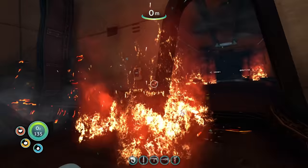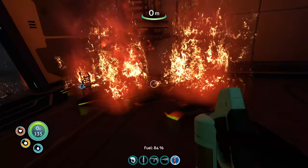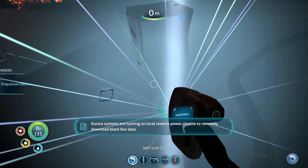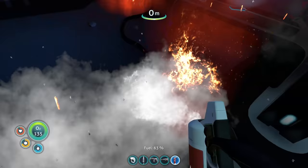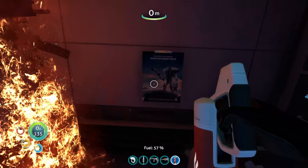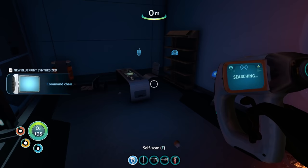Let's get our fire extinguisher out and put these fires out. We've arrived — there's a propulsion cannon fragment we needed. We'll just go grab it ourselves, no worries. We get some terminal data, a battery, a poster. We should scan all the things while we're here too, just in case we decide to decorate our entire base.